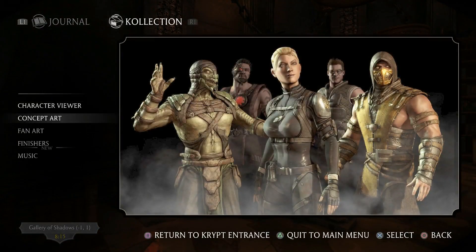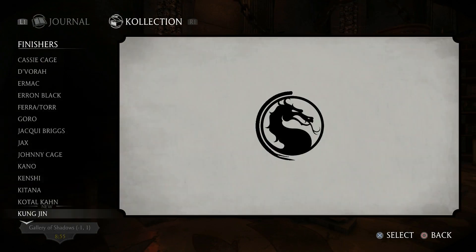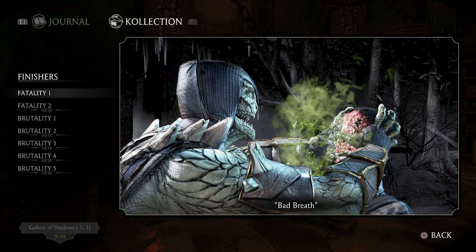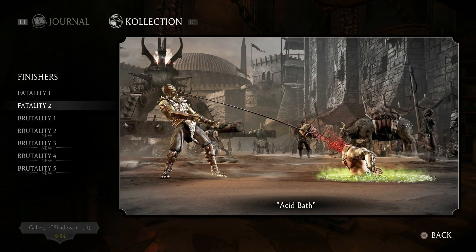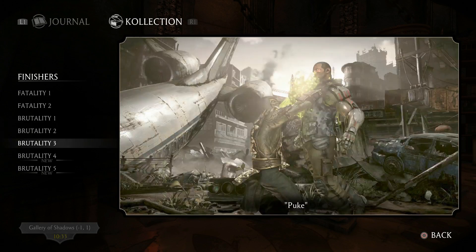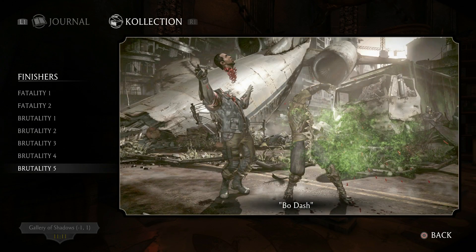I'm gonna check if I have them all. Reptile: Bad Breath, Acid Bath, Acid Wash, Heart Attack, Puke, Knee Capper, and Bowdash. Yeah, that's it. Hope I was helpful, and hopefully see you next time. Bye bye.